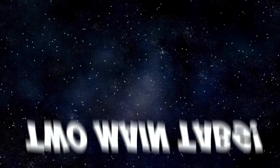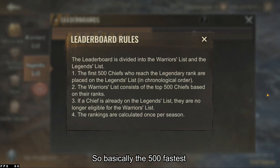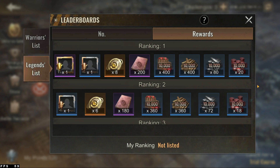The leaderboard consists of two main tabs. The warriors list consists of the top 500 chiefs based on their ranks during the season. The first 500 chiefs who reach the legendary rank get a spot on the legends list. Both rankings reward you with service badges and command manuals, and the legends list also grants you an extra frame.